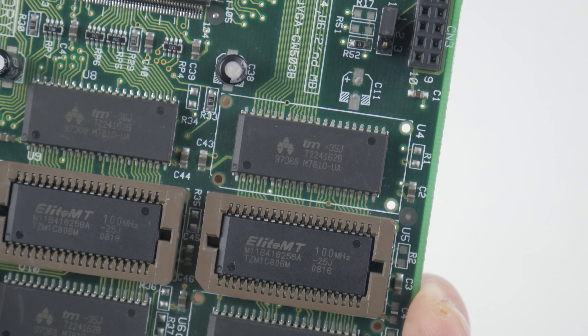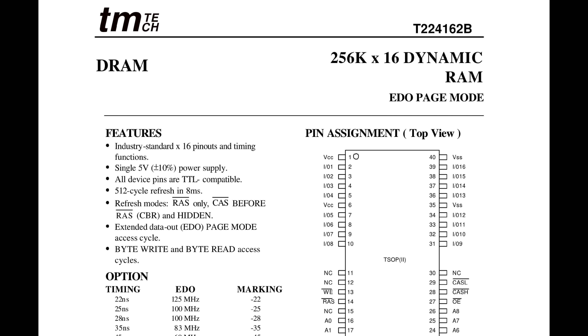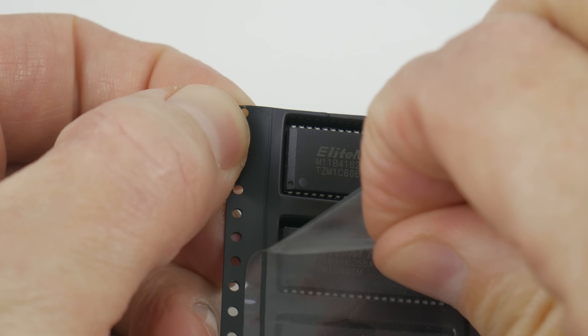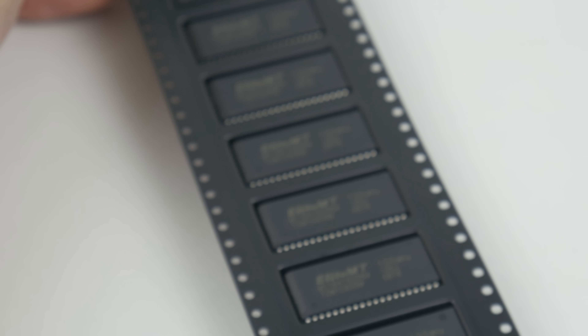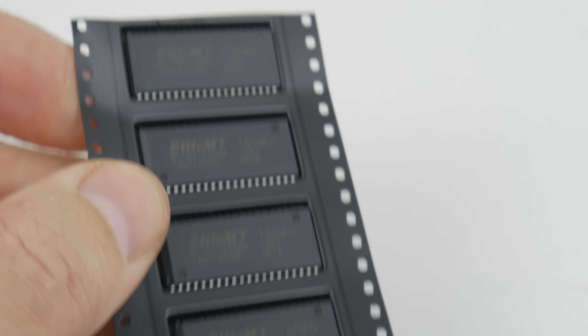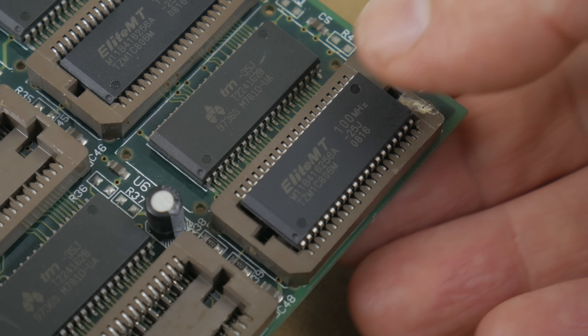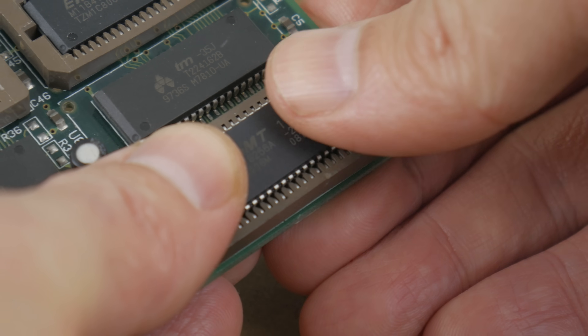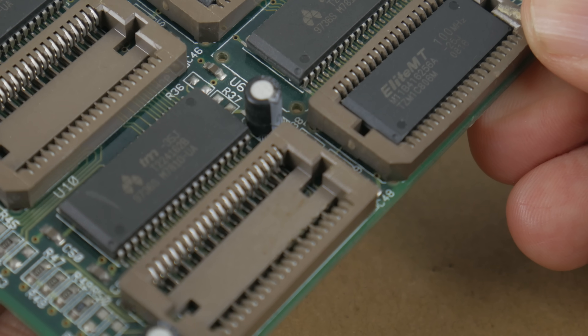Here we have a photo of the memory module that's on the card and basically all I did was type it into Google. I found a datasheet which shows us more specifications — it is the SOJ40 form factor and it is EDO DRAM. Google also finds a few hits on eBay and AliExpress, so I bought some replacement memory from Elite MT. Here's a photo and you can see me installing and upgrading the memory. I recommend you buy one extra — so we need four modules, buy another one just in case one is faulty.